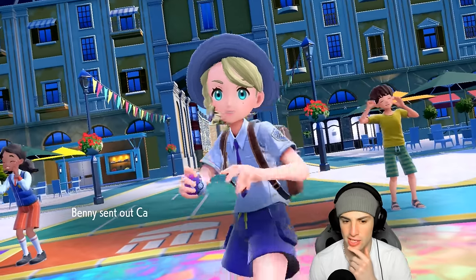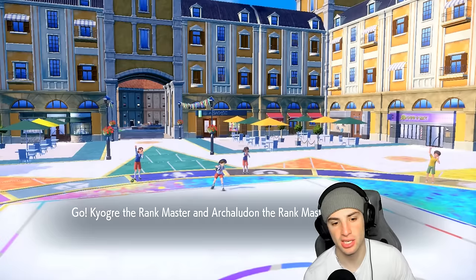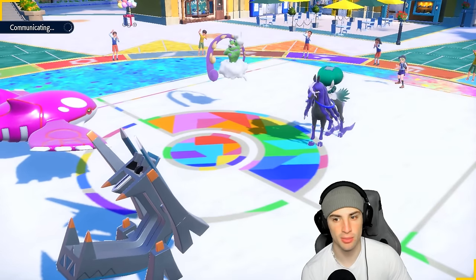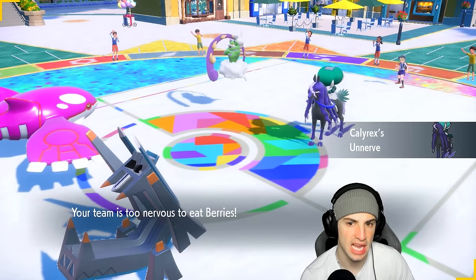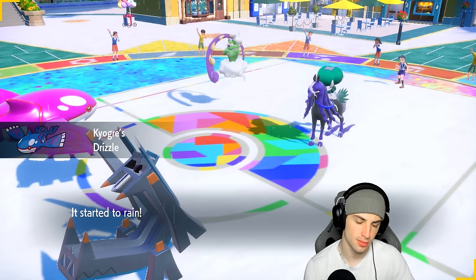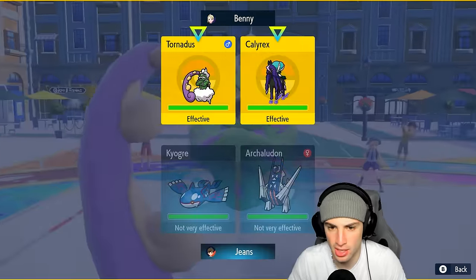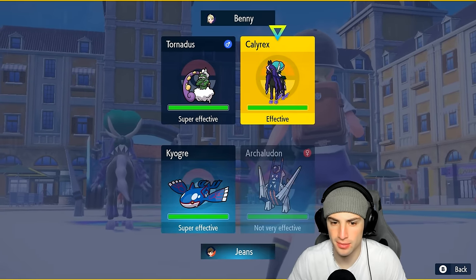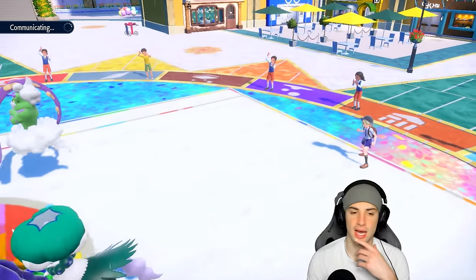It's going to be Calyrex-Shadow and Tornadus. So they lead Calyrex Tornadus. We do end up throwing Arch Ludon on the field. We could straight up attack or go for Bleakwind Storm. I think attacking might be in our best interest because you might just go for Tailwind. I think we just launch an Origin Pulse and double down into Chi-Yu — yeah, I'm cool with that.